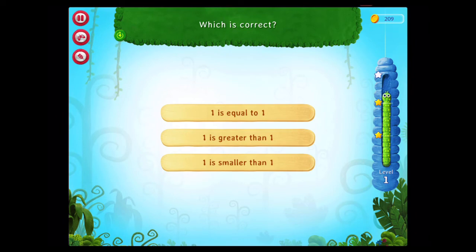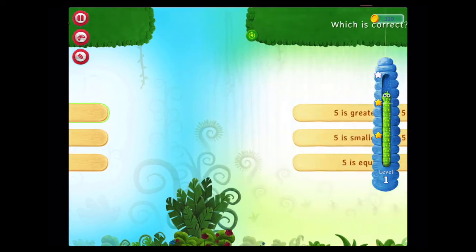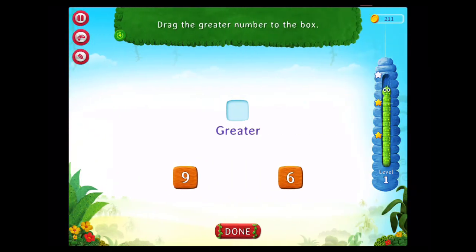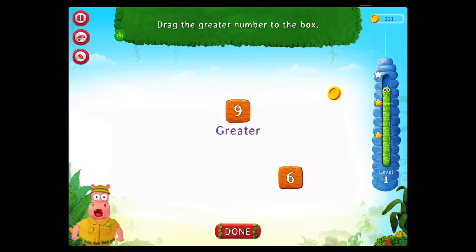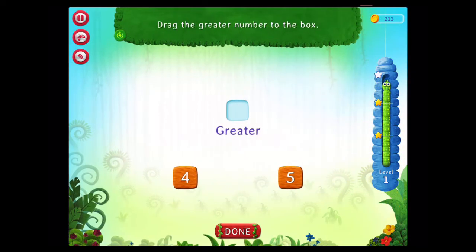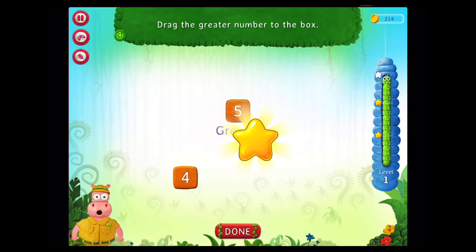Which is correct? Correct! Rockstar! Which is correct? Rockstar! Drag the greater number to the box. Fantastic! Which number is greater? Fabulous! Rockstar! Drag the greater number to the box. Congratulations! You've done it!